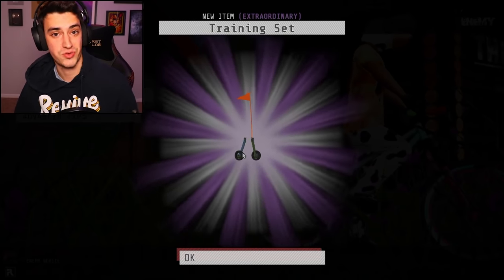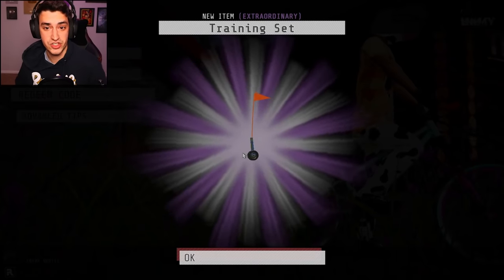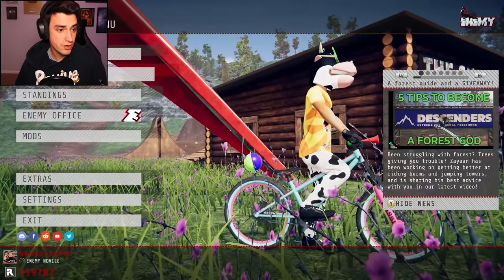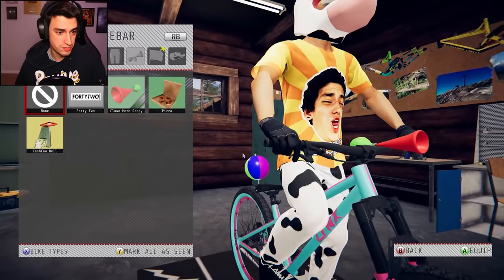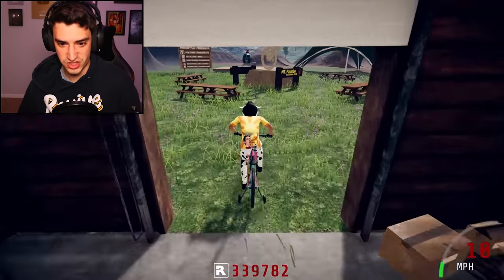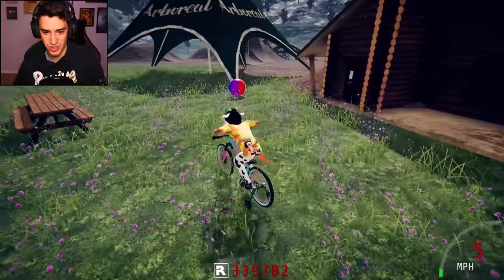You get training wheels. That's right, I just got training wheels on my bike. Also, this is an extraordinary item — that's what it says. I don't know what that means, but it's there. If we go to the shed, it should be there. There it is — training set. It also comes with a flag. Let's see what it looks like. Dude, look at me. I got training wheels.